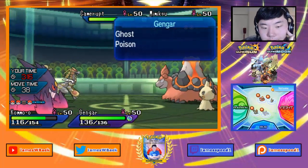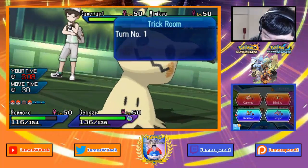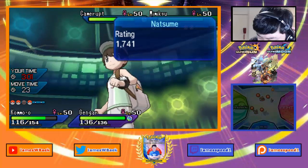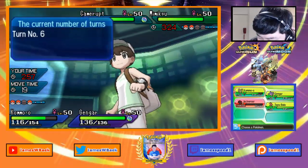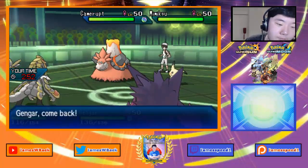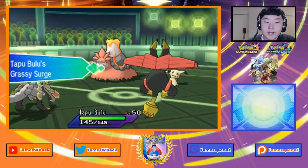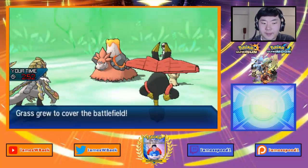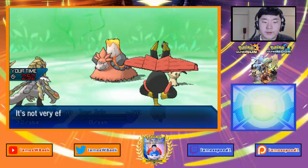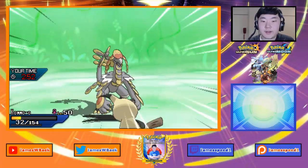I think I need to Flamethrower Mimikyu. I actually need to sack Kommo-o here, which is strange — I really wish I'd gone for the hard Flamethrower, I just wasn't sure if it was Swords Dance or not. I'll go Bulu on Earth Power, but my opponent was trying to get Bulu to come in and go for Heatwave. Very solid play. I need a double protect with Kommo-o — but Play Rough misses, and it lands on Kommo-o regardless. Good game to my opponent.